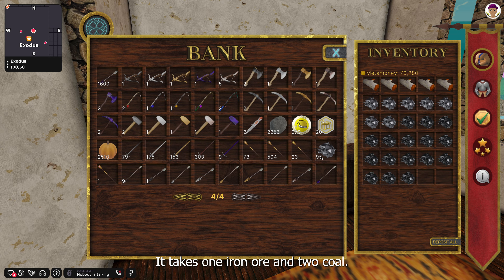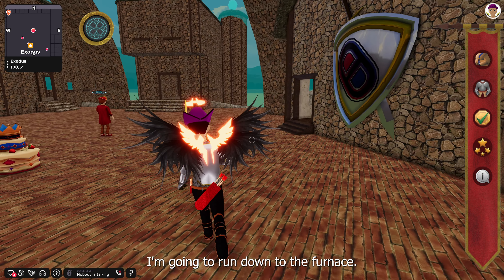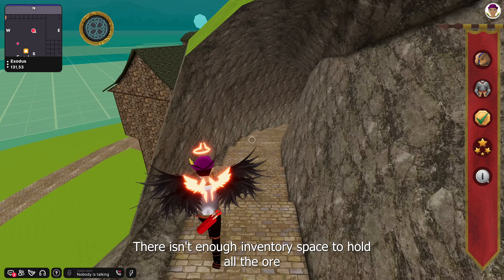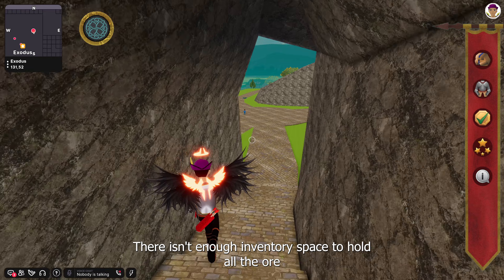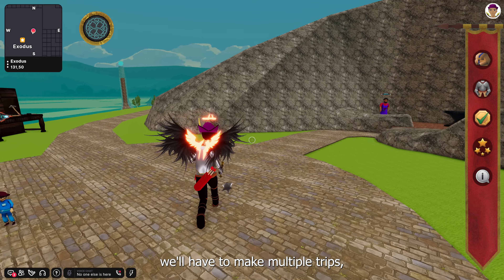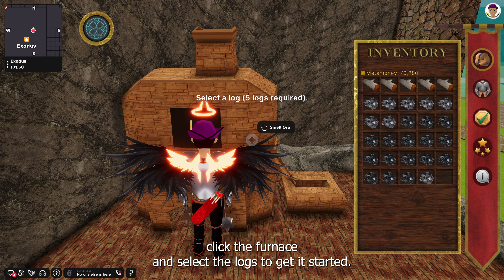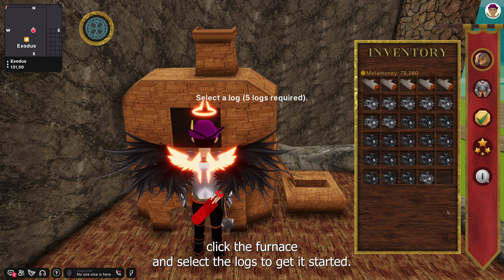For each steel bar, it takes one iron ore and two coal. Let's get started. I'm going to run down to the furnace. There isn't enough inventory space to hold all the ore, so we'll have to make multiple trips.